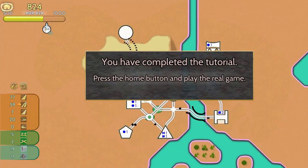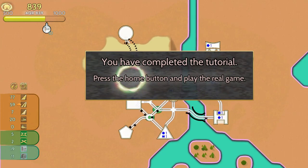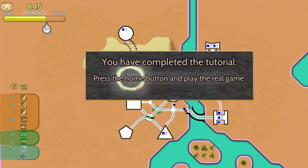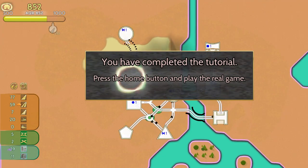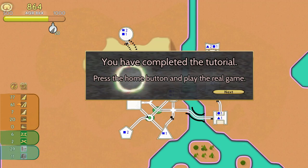We've completed the tutorial — very nice. Hit the home button and play the real game. Super short video — this is my first time hopping into the game and I think this is going to be a very interesting game to play. I'm excited to do some of the additional levels — there was like a New York and Paris, following very closely to some other games we've played on this channel. Down in the comments below let me know what you think of this game, what you like, what you don't like, if you want to see more of it. As always, thank you so much for watching this Tooth and Scrubs video and we'll see you in the next one.